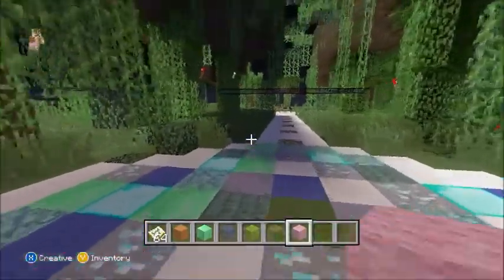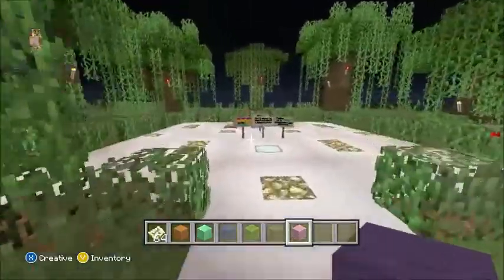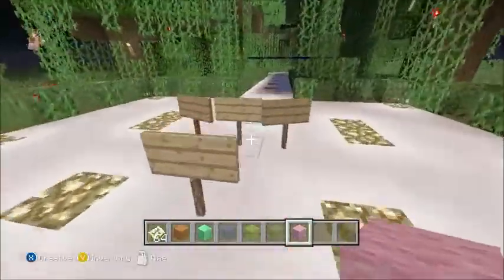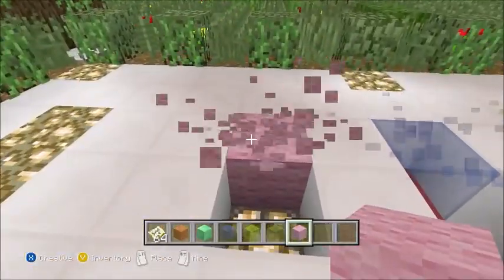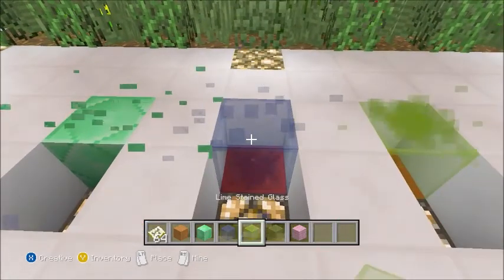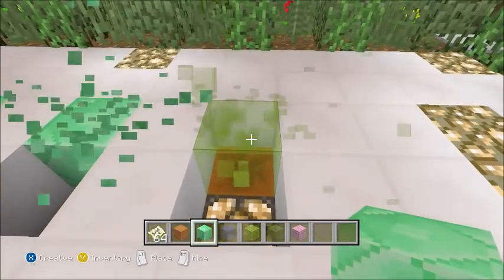Hello YouTube and welcome back to another video. Today we're going to be doing the Particle Generator mod. Basically it's something like this — you can change it to any block that you like. You could change it to emerald, more emerald, or other options.